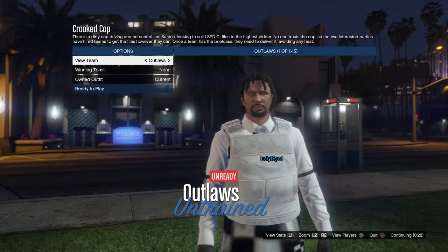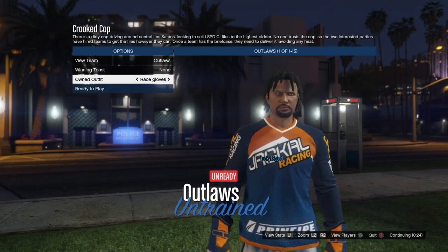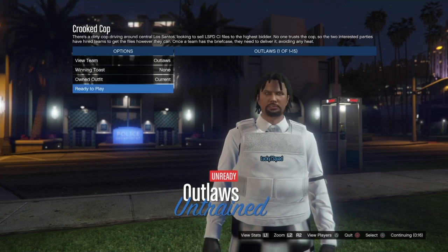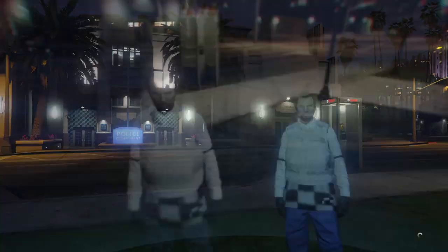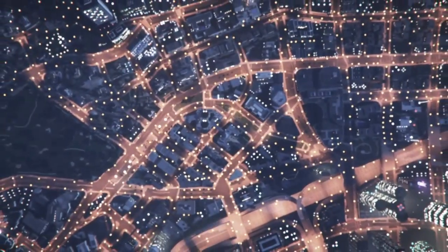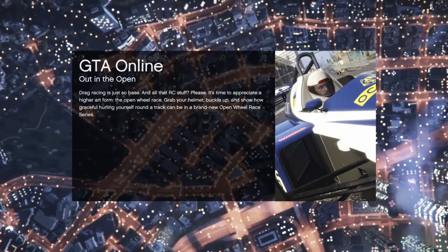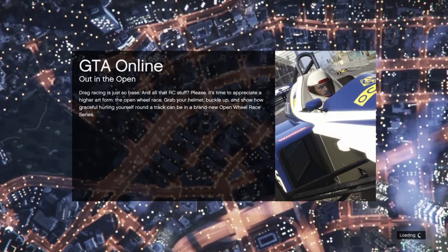Once we get to the screen where we select the clothing, we're not going to do anything — we're just going to back out from this screen. You guys don't have to do anything on this screen, all you have to do is press the back button to quit out of the job. You'll see that you have the outfit on on that screen as well, which is a very good sign that this will work.